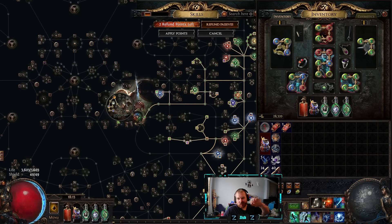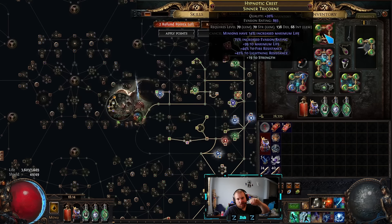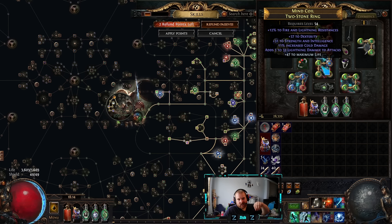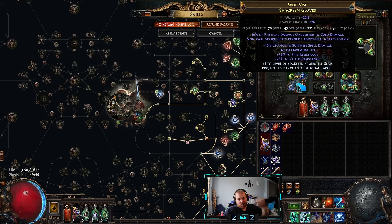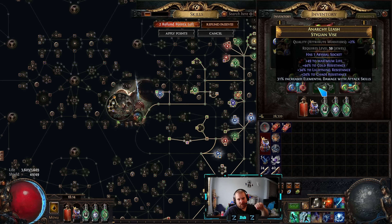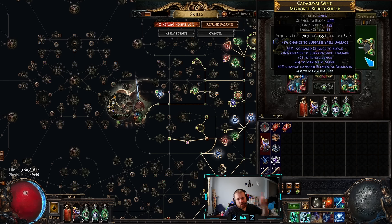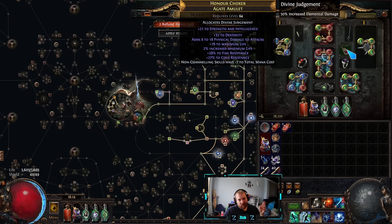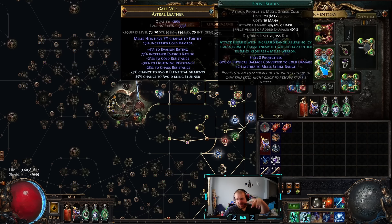I forgot to cover gear, so I'm editing this in. My gear is not great: a claw with no crit, no Heat Shiver, a bad ring with life/dex/int/strength, another ring with chaos res, a nice chest still on a five-link with no Taming, no Heat Shiver, no six-link, no Lethal Pride — with avoid ailments, chaos res, and big evasion. Gloves have chaos res, suppression, life, res, and pierce. Belt has chaos res and life. Boots have ailment avoidance and life. Shield has suppression, avoid ailments, and int. Amulet has dex, life, res, and some damage. A jewel with life, attack speed, and blind rounds it out.